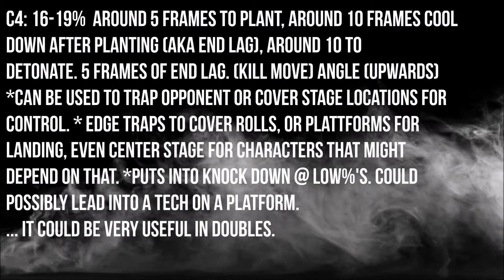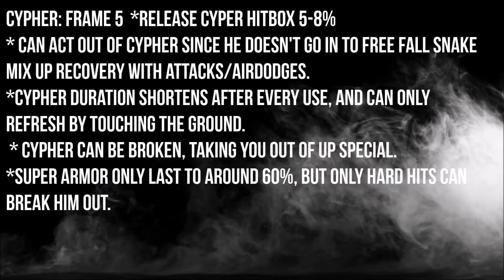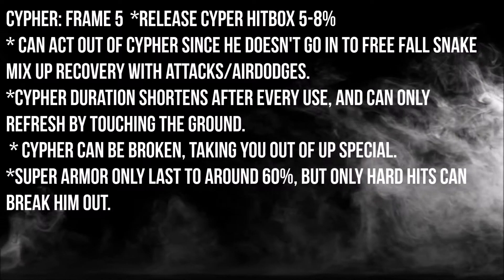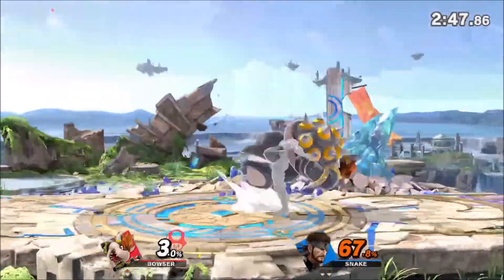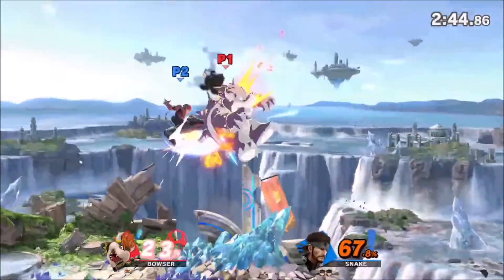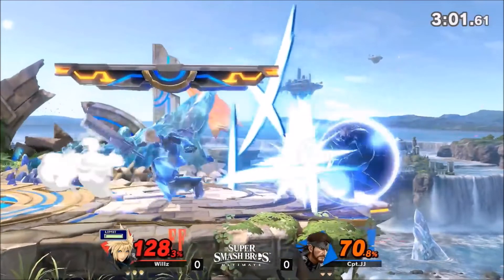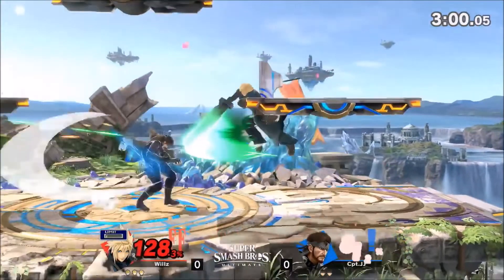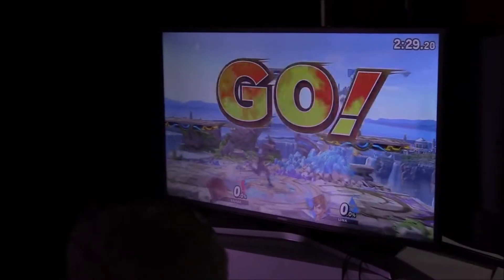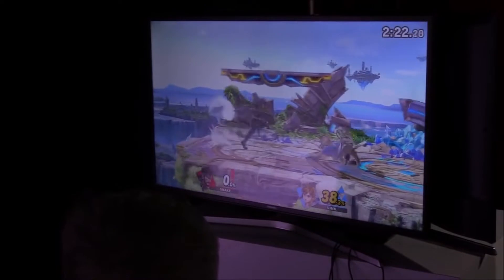Those are gonna be your go-to tools unless you just care about stage control. There are a couple little things I want to talk about. Forward throw — you can see the combo potential and tech chase. Back throw also has combo potential; if he had a mine or C4 he would have been able to get something out of it. His dash attack crosses up the shield — very laggy, but it's something I'm going to talk about in the future. How dash attack and cross-up shielding is very important. Up tilt chases at low percentages; I think up throw does as well, so that's going to be very important.